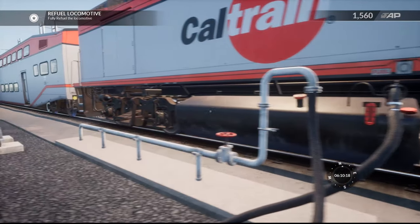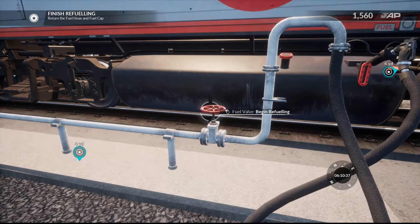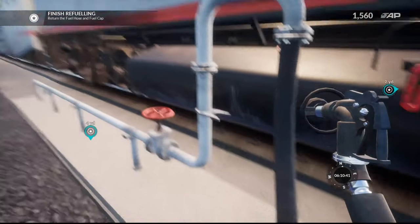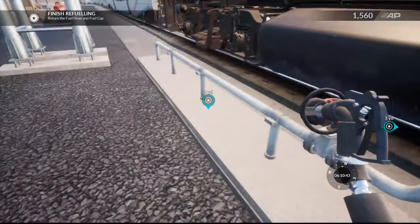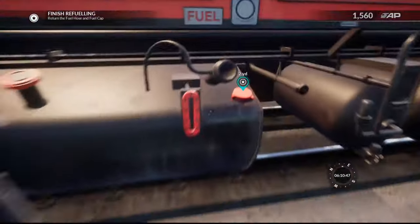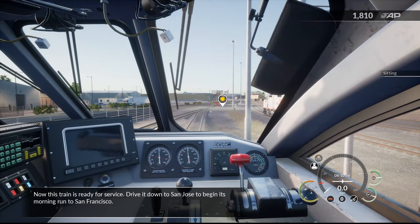Now we just wait for the locomotive to become fueled — I think you can actually track it on here. Maybe not. It's now fueled, so let's go ahead and stop that on its own. Let's go ahead and remove that, then put the fuel cap back on. Return to the cab and sit in the engineer seat. Now this train is ready for service — drive down to San Jose to begin its morning run to San Francisco.